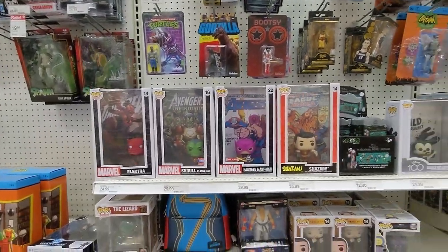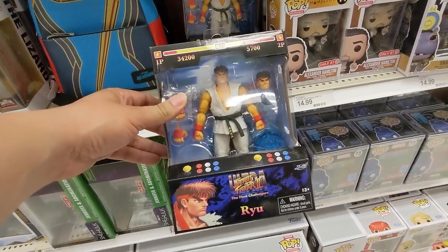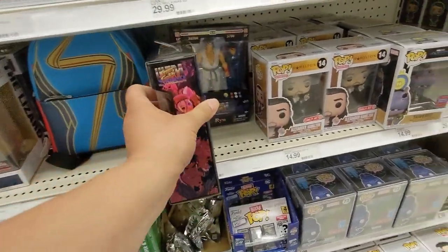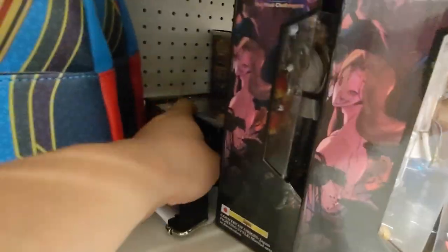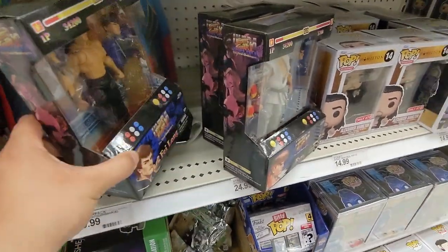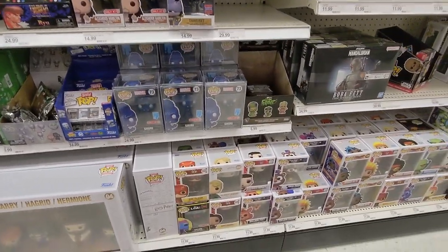We have those pop covers. Oh look at this — that's the new Ryu from Jada Toys! Chun-Li... and I forgot the other guy's name. I think it's Lee. Actually Fei-Long is his name. No Chun-Li though, but they got a Fei-Long and two Ryus. Nice to see something different at the stores.